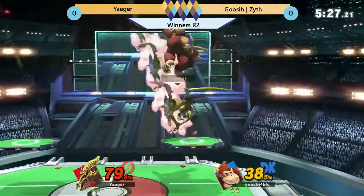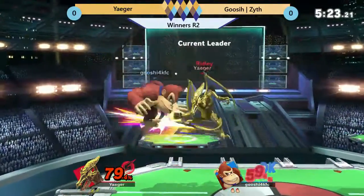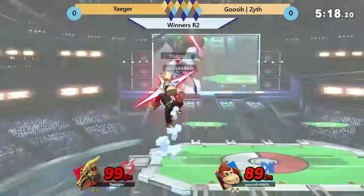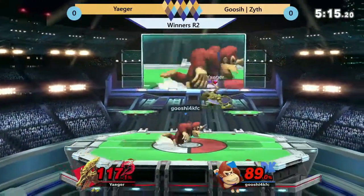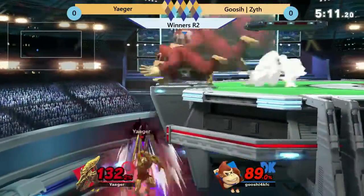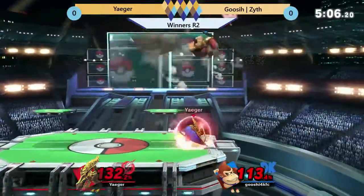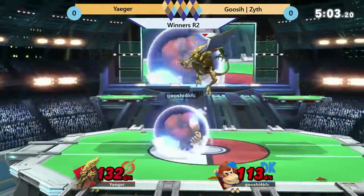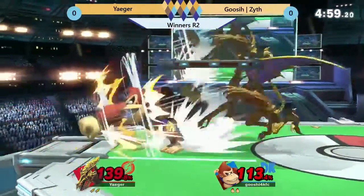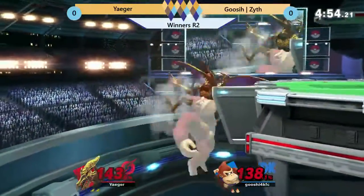Going under with dash attack. Jaeger juggling Zythe, getting some good strings and now it's an even match. Jaeger potentially at kill percent — goes for an off-stage throw. Jaeger getting the aggressive option to get back on stage. He goes for the read, the hard read on the neutral B, and gets gimped off stage.